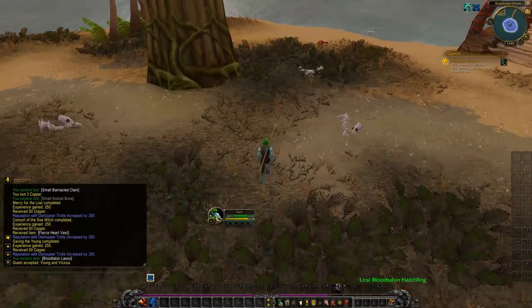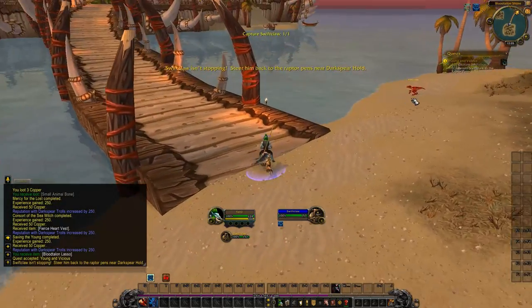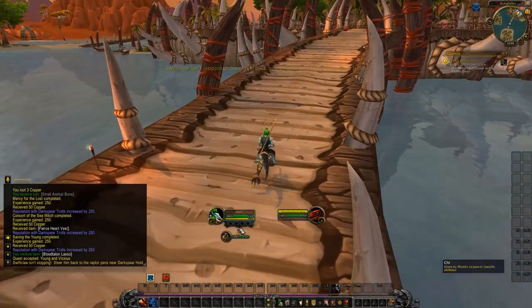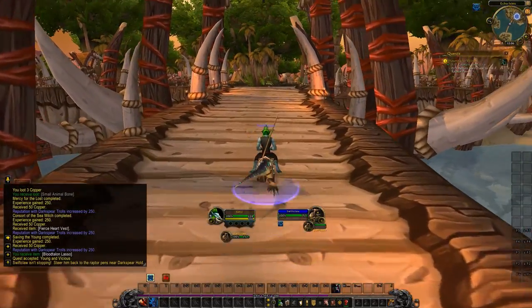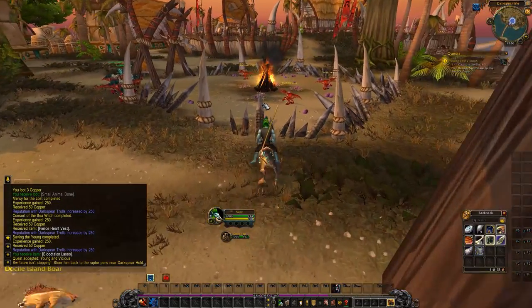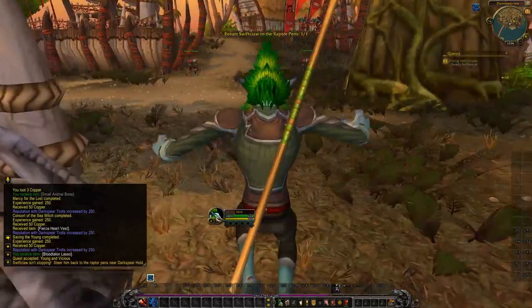Finding Swiftclaw - he spawns right over here. It's important to know how the game works. You see all these NPCs around - that raptor has a yellow name. But if I target Swiftclaw down here, you notice he has a blue name. A blue name means he is a player-created NPC, designed to be something only you can see. That means those things generally tend to spawn in specific places just for you. It's very helpful to note those kinds of things.